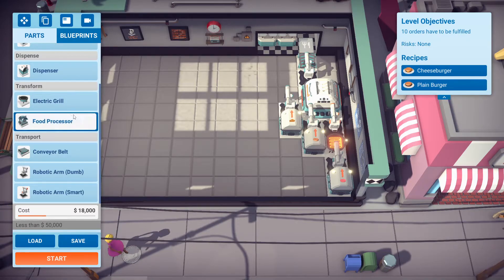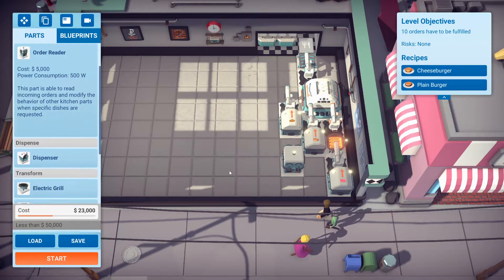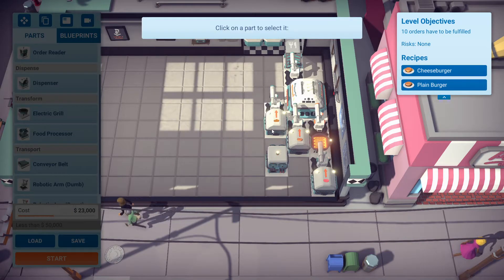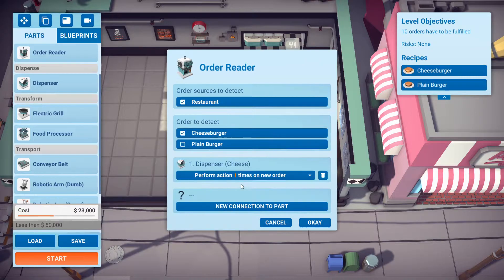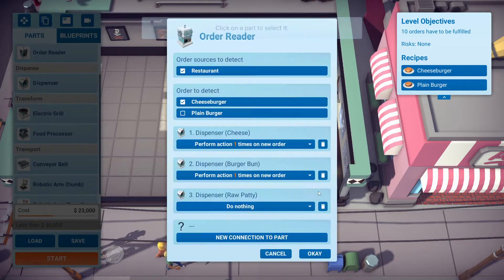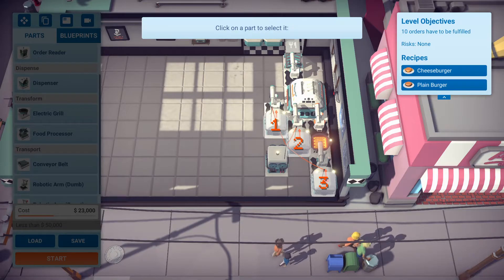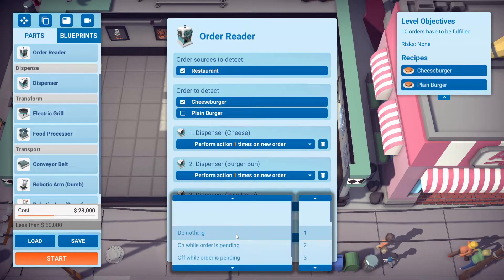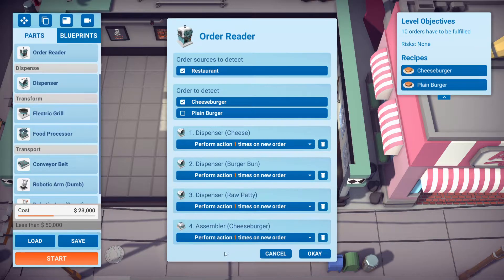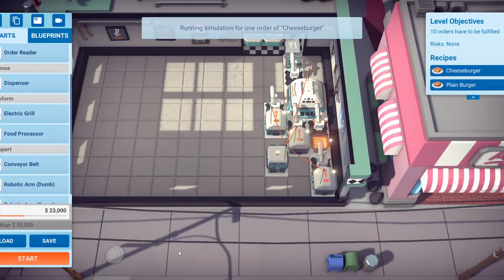We're almost done. For more precision, we want to use an order reader. Set it to cheeseburger and connect it to the cheese. Ensure that you only perform one action on new order — one time for the burger bun, one time for the cheese, one time for the raw patty, and one action for the assembler itself. Once that's done, we can click on the cheeseburger and simulate the order.